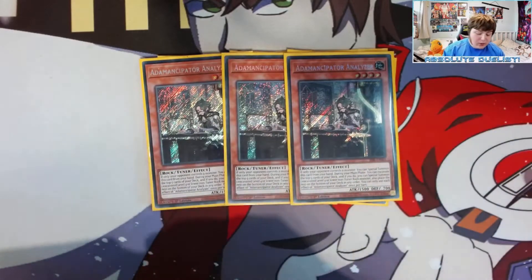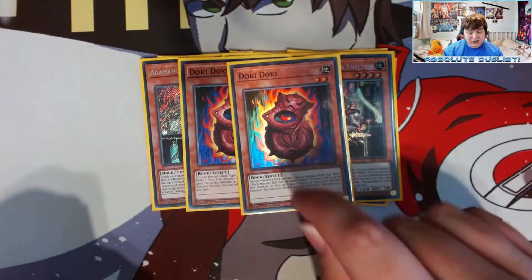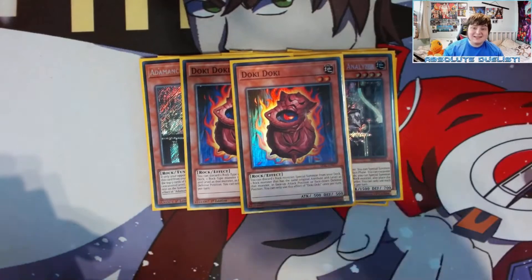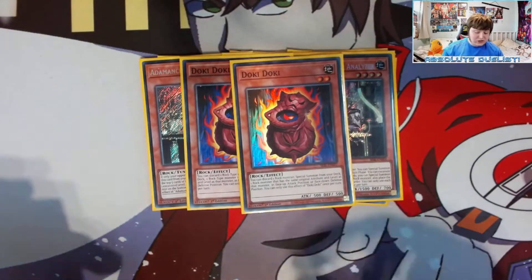Going into miscellaneous rocks, we are playing two Doki Doki. This card is just really insane — discard a level four or level two rock monster such as itself or Koki Mirror Guardian to summon out a Seeker, Researcher, or Analyzer. It's also a level two, allowing you to go into level four or level six synchro plays, which is really really good.